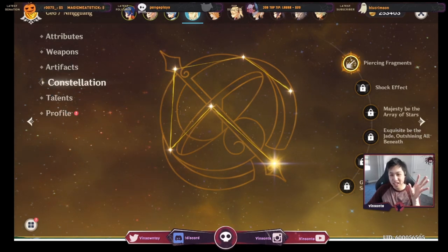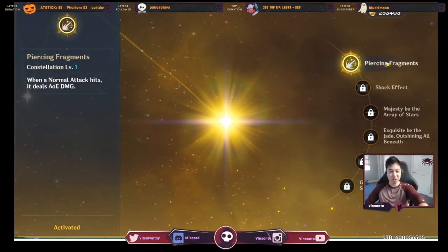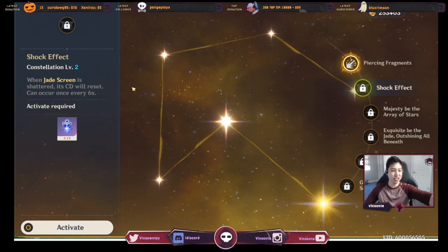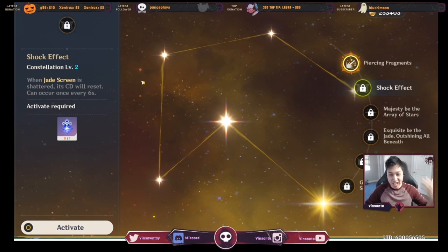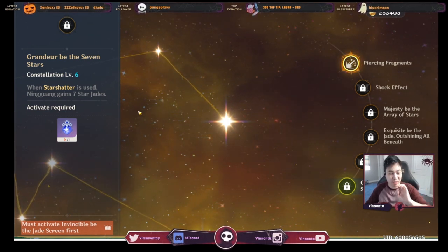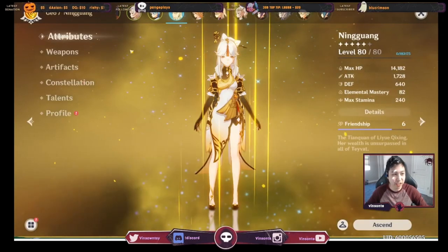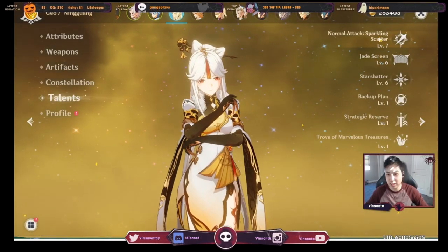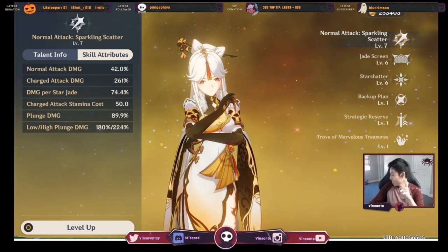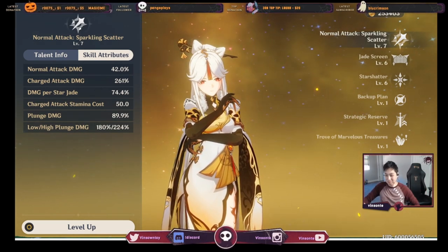Let's briefly look at the constellations. Her power spikes are at C1, C2, and C6. C1 gives normal attack AoE, so it hits everything in a group instead of one at a time. C2 is extremely good — when your Jade Screen is shattered you can cast it again, and it summons an AoE. C6 is when you do Star Shatter it summons seven Jade gems — seven jades is crazy. You can do a charged attack and all those jades deal damage. Looking at her talents, a charged attack does about 74% and with seven jades it adds around 500 extra damage, plus the regular charged attack is around 200-something percent — almost 100% of an extra multiplier. That's freaking crazy.